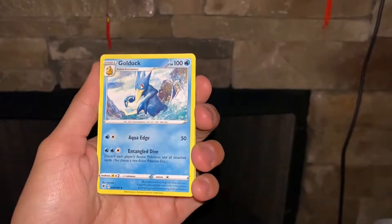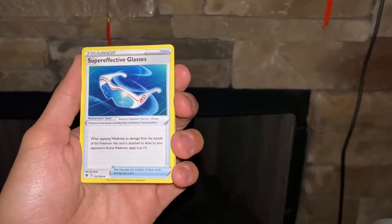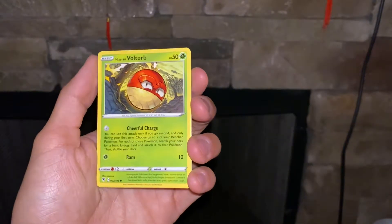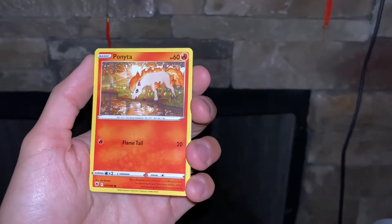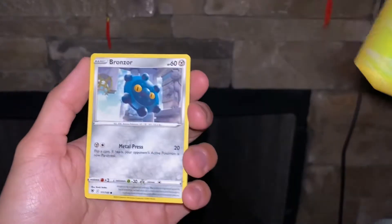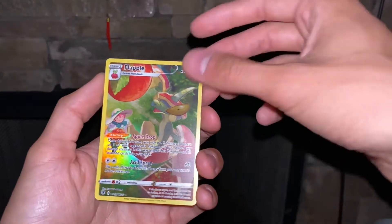Oh, that looks nice. I love this Hisuian Voltorb. That's nice. Hey, Rowlet! I want to make a Decidueye deck. I'll take it.